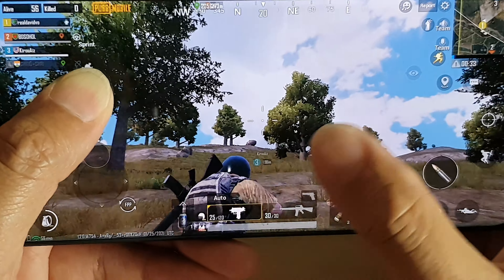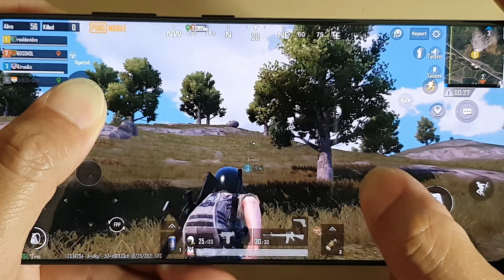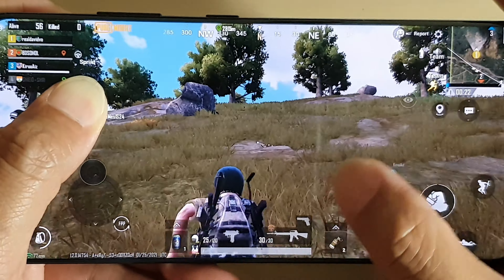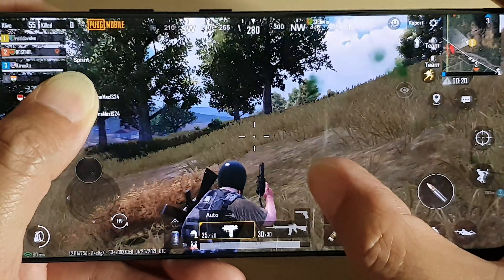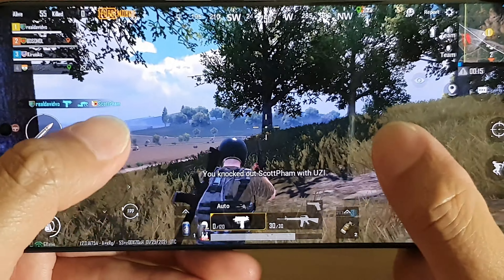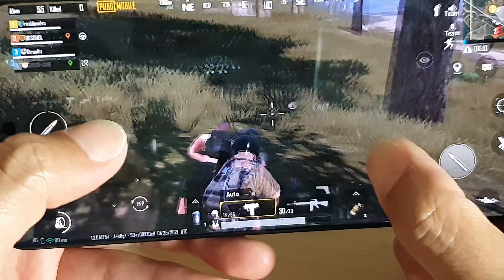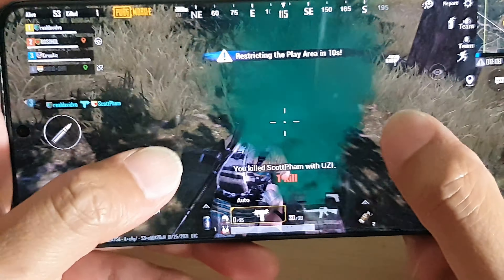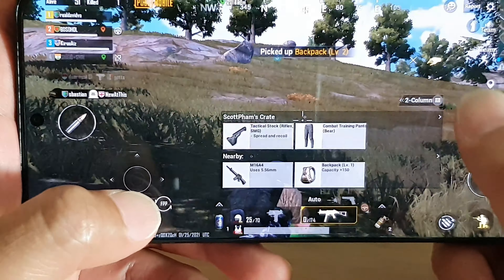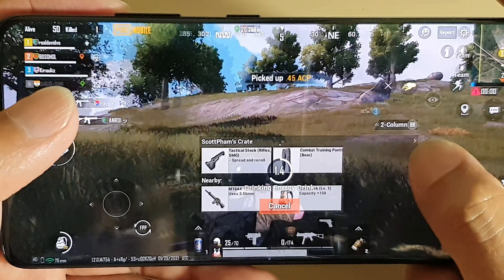I'm going to put my weapon away so I can run faster. You can see when I jump down and move, the graphics are really smooth — super smooth. I got him! I'm saving my ammo since I don't have a lot. Sorry, I didn't really mean to kill you, but I needed to do that.